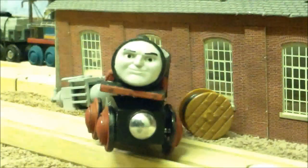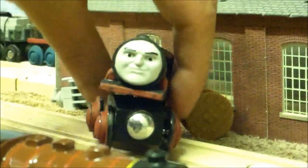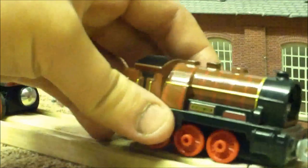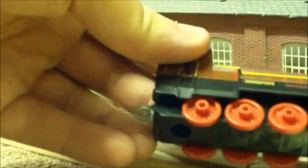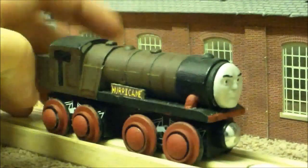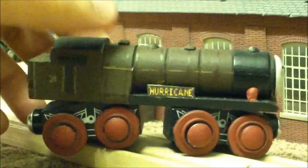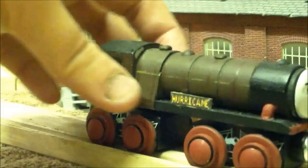As you can already guess, his face did indeed come from the Adventures model, which I think is a sorely disappointing model. It is just so small and shrunken down, and it does not have the correct number of wheels at all. So I used this as a basis for Hurricane's details, but I definitely paid far more attention to Hurricane as seen in Journey Beyond Soda. I even used real life pictures — pictures of his real-life basis — as reference for proportions and such.